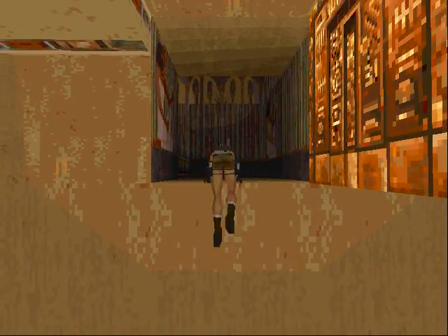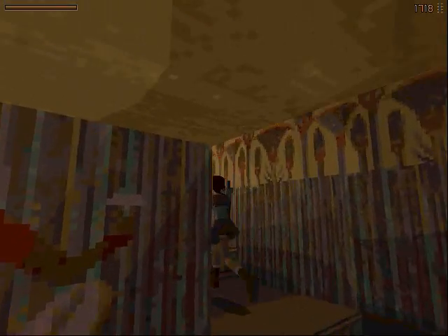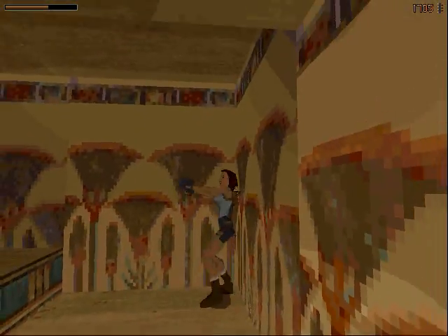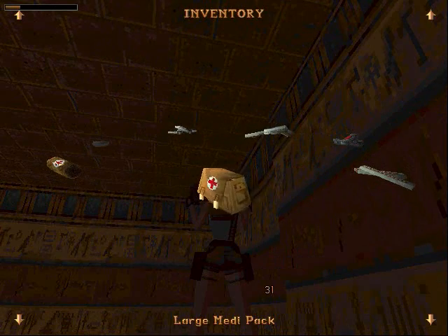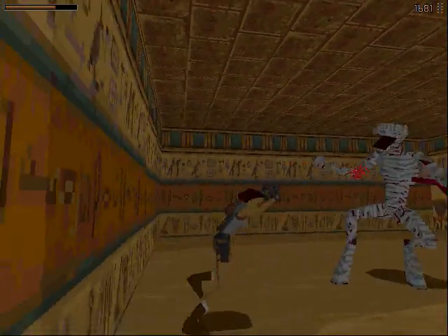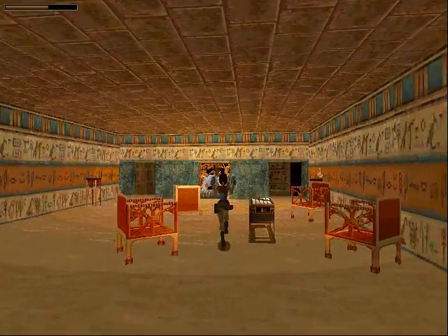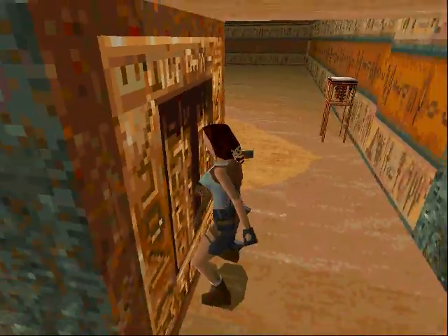There's a mummy up here and I don't really want to fight it, so I'm gonna need Magnums. You're going down, fool! Maybe not — no, dang it. Come on Lara, roll! This is getting annoying. I'll use a large Medipack. Come on, die! Oh, that was really annoying. How many did I waste there? I left a bad taste in my mouth. I hate mummies. Alright, that lowers the first bridge.